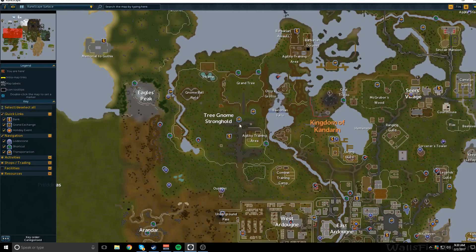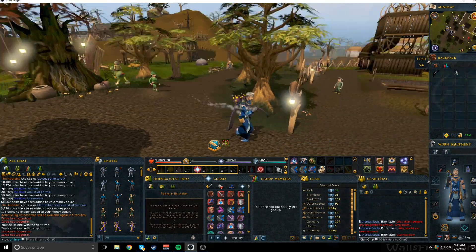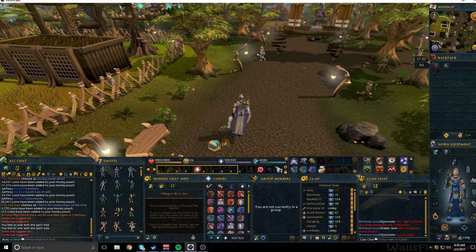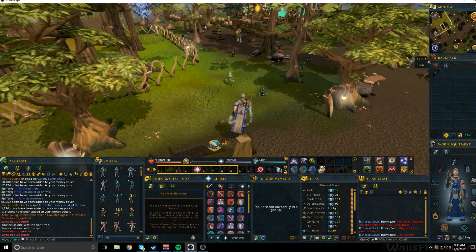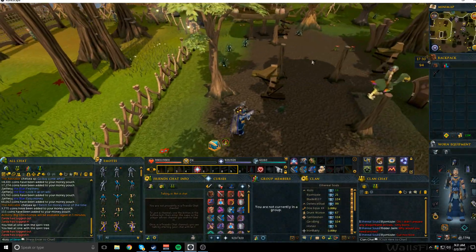For those of you that don't know, I am at the Tree Gnome Stronghold. I just teleported here via the Tree Network because I've done the quest to do that. Then you're going to go ahead and come south, heading over to where I showed you how to hunt the Grenwalls, but we're going to go through a different portal.